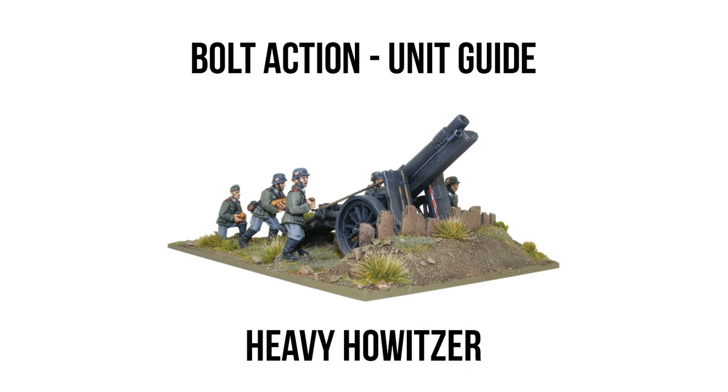Next up, you can add a spotter to this unit for just 10 points. Howitzers can make use of both direct and indirect fire, and though personally I am a big fan of using direct fire on a howitzer, the ability to fire indirectly is a very useful tool that comes up rather often. It may be a viable strategy to hide this unit and make use of indirect fire only with a spotter, as it is a rather squishy unit at just 5 wounds. And if you are running a heavy howitzer as an artillery piece, it is going to be a prime target for your opponents.